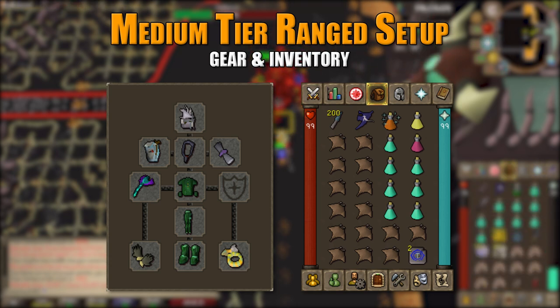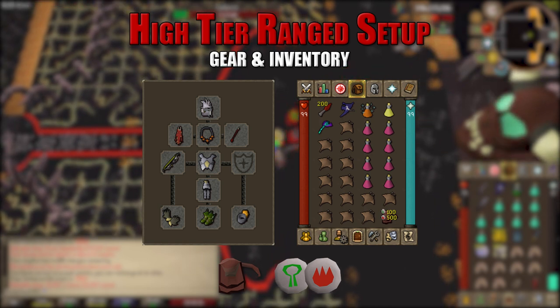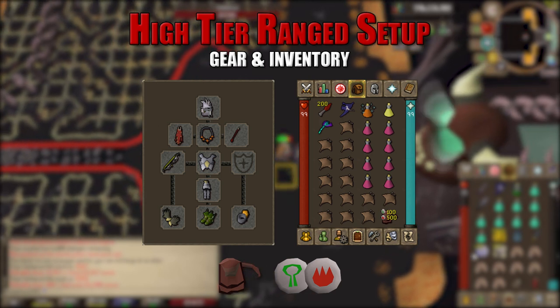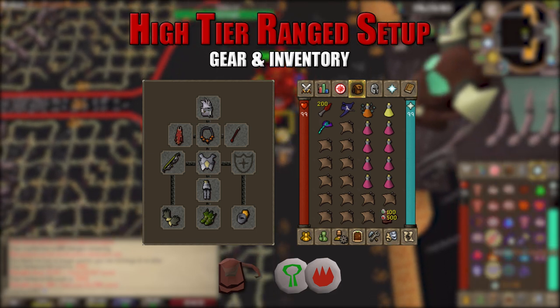The high tier ranged setup is best in slot. Use a slayer helmet imbued, the max cape with the Forescyte head added (acting as an assembler), a necklace of anguish, twisted bow with dragon arrows, Armadyl chest plate and chain skirt, pharaoh's gloves, pegasian boots, and a ring of suffering imbued for defense and prayer bonus. In the inventory, dragon throwing knives and spectral spirit shield for the ghost switch, a toxic blowpipe for special attack heals, one bastion potion, one saradomin brew, eight super restores, rune pouch with nature and fire runes, and food.